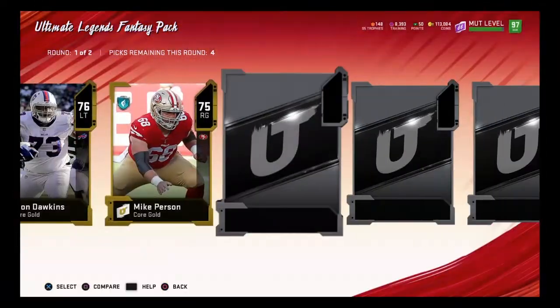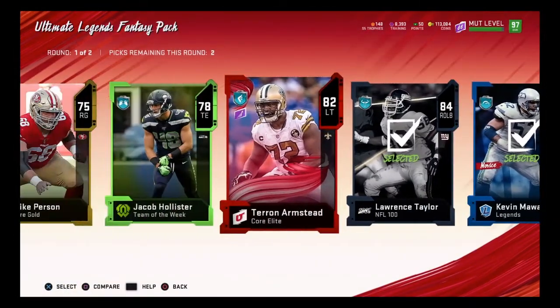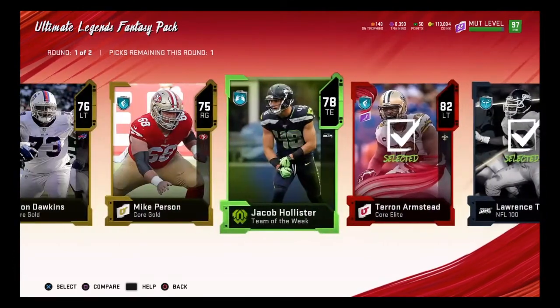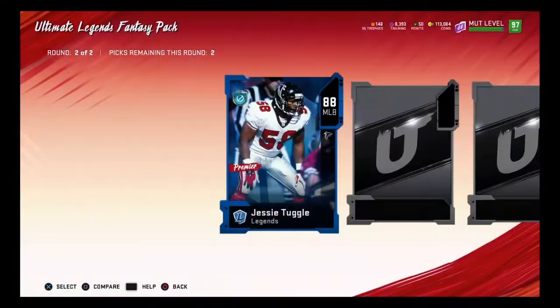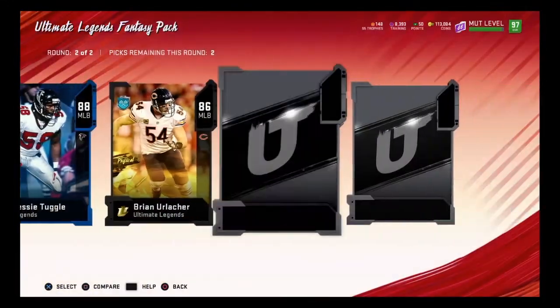We're going to save that topper for last. We got six Ultimate Legends fantasy packs that we're going to get into. Let's see if we can pull something nice. Starting out with a 76, mostly gold players in this round. I'm skipping animations — I need to quit doing that. We got Jesse Tuggle, 88. Ultimate Legends piece, 86.